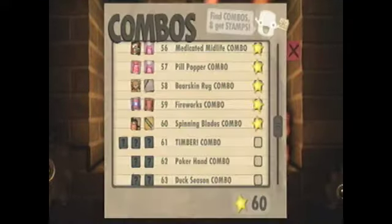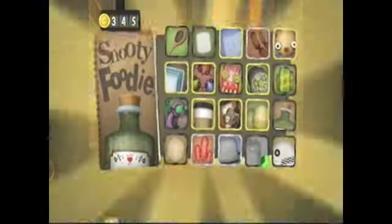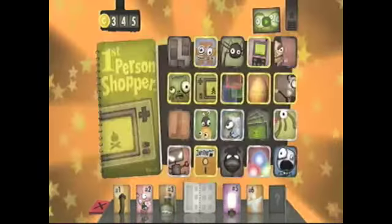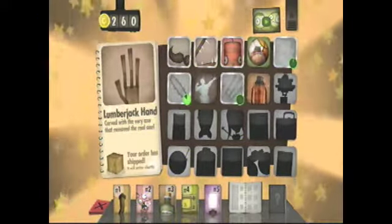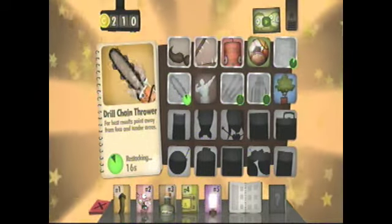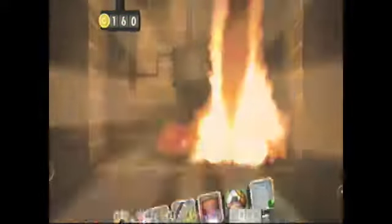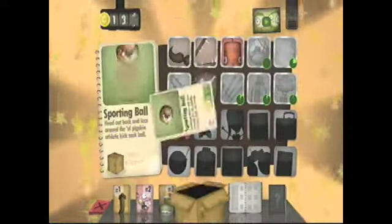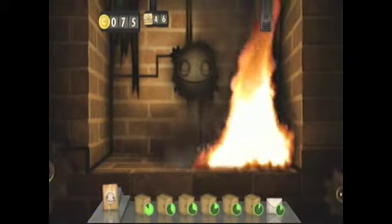Next we have the timber combo. I have to get used to doing dual combos, because I could've done one there, but I will this time. I'm gonna buy that, get the lumberjack hand, and I need another one of these. This item's really fun, I'm gonna buy that now. Buy these two. I have the money for it. Now that I don't have to worry about any more inventory slots, I don't really have much money problems.